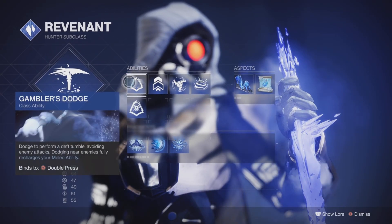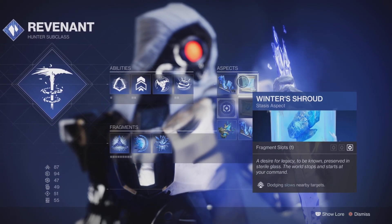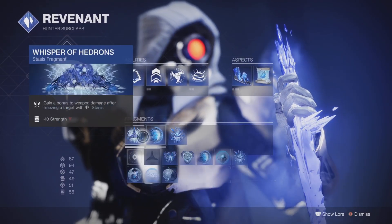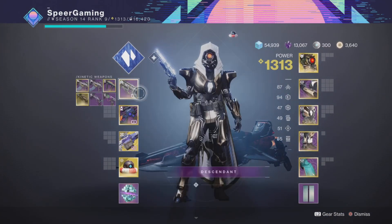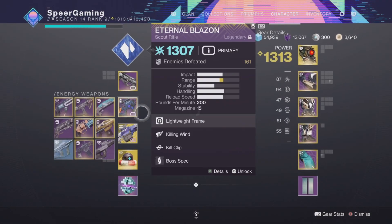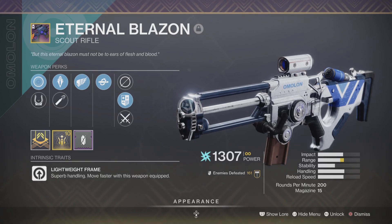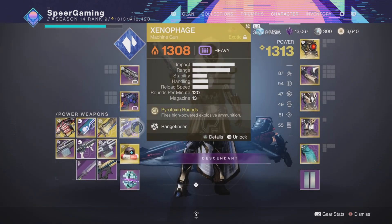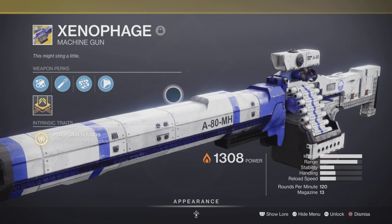For my build, I'm on my Hunter using the Revenant subclass. I've got the Grim Harvest aspect along with Winter Shroud, using Whisper of Shards, Whisper of Durants, and Whisper of Hedrons — a pretty solid PvE Stasis setup. For my Hand Cannon I was using the Seven Seraph Revolver to generate more Warmind Cells. For my Scout I'm using Eternal Blazon with Killing Wind and Kill Club, mainly for the Arc Shields on Harpies and Anti-Barrier Hobgoblins.